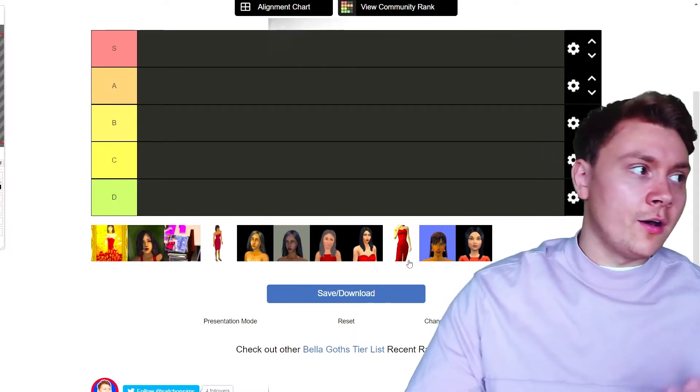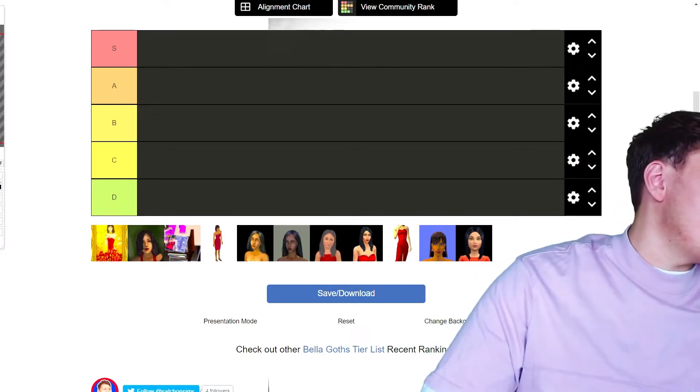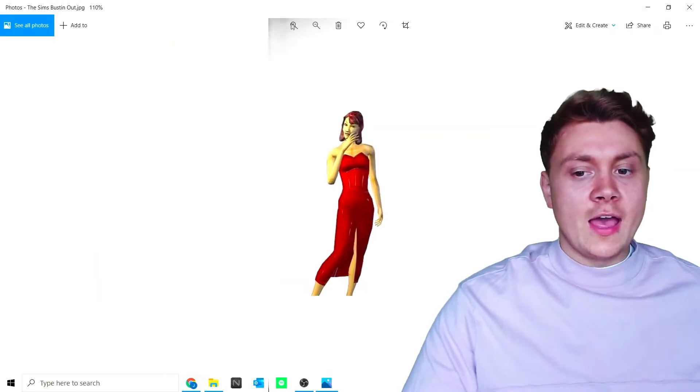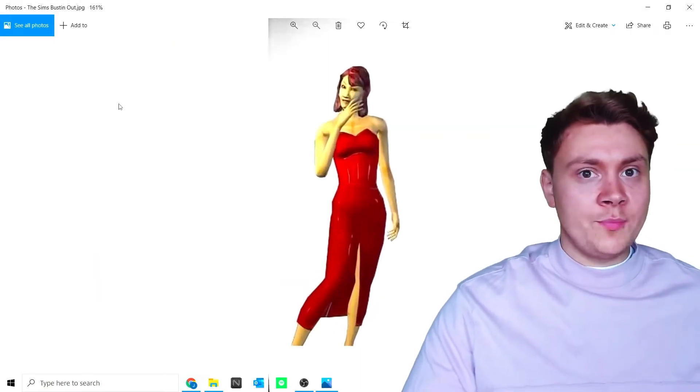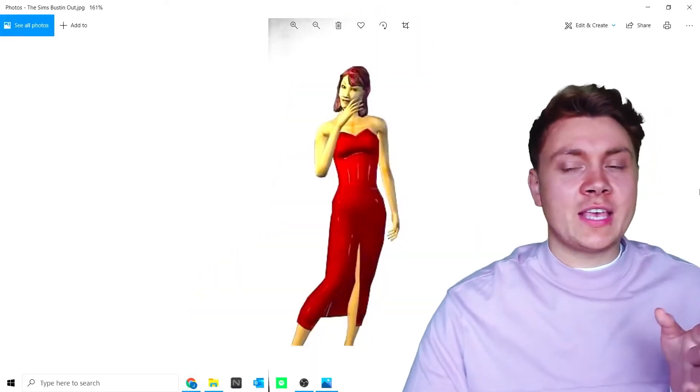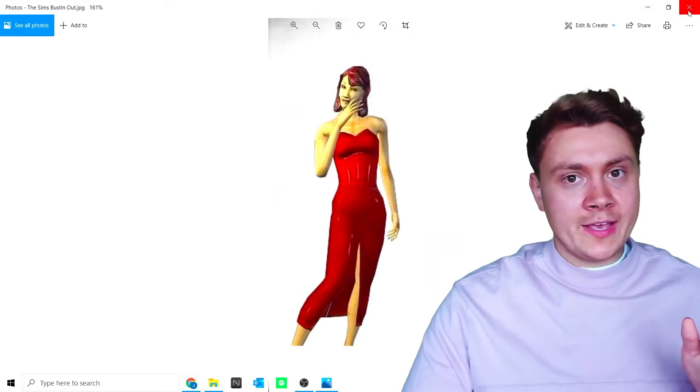Next one — she's cut off, let me get the image up. This is Bella Goth Sims Bustin' Out version. She is a little bit scary and, you know, she does have a face only a mother could love. Be warned — I think this came out on the PS2, which is why she looks a bit weird.